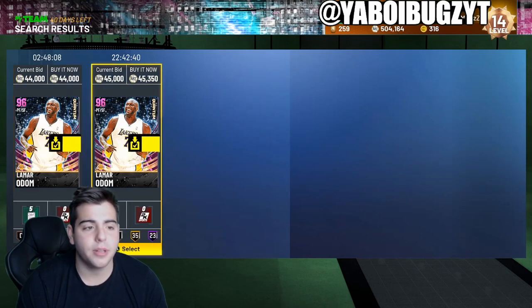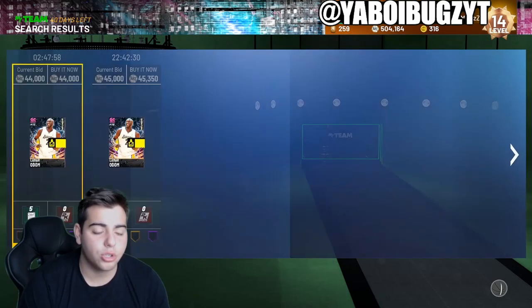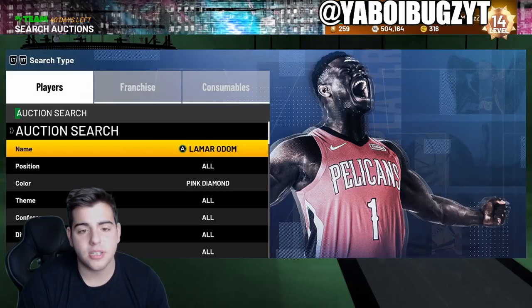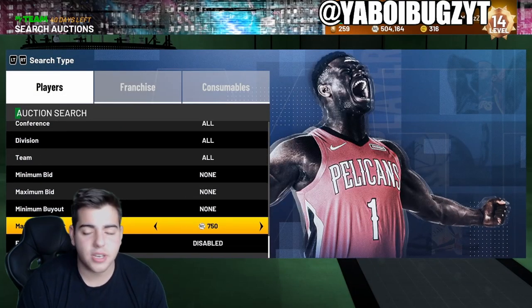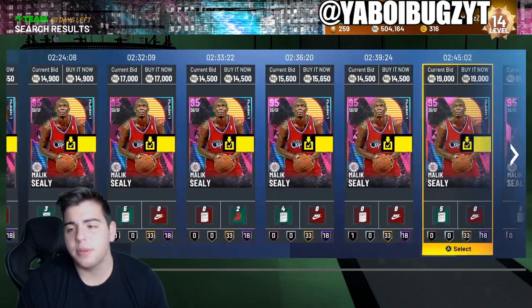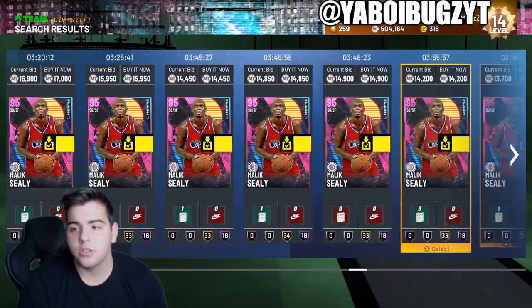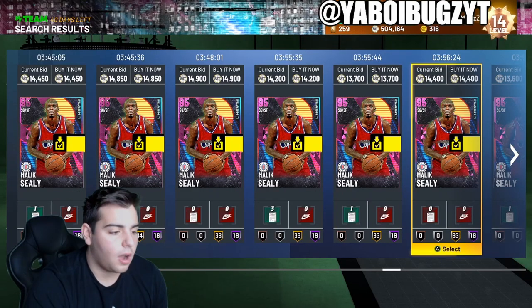Let's go over Lamar Odom - he went up a ton, he's already at 45k and he was at 30k on Friday. I invested in about four of him and sold one for 50k yesterday because he had a shoe. Lamar Odom is definitely one of the key investments. Another player I invested in and told you guys to invest in is Malik Seeley - I got him for around 12k. His price is slowly going up; he was at 10k yesterday, so that's pretty interesting.